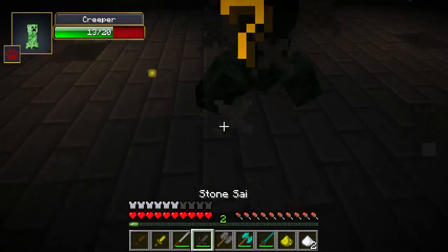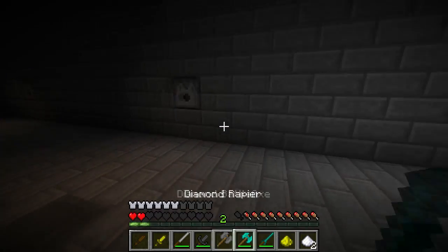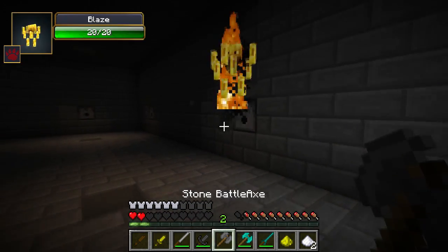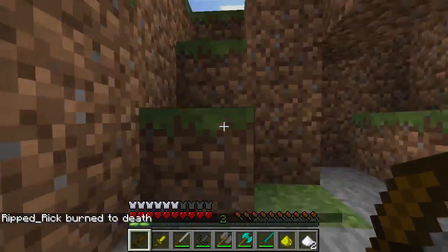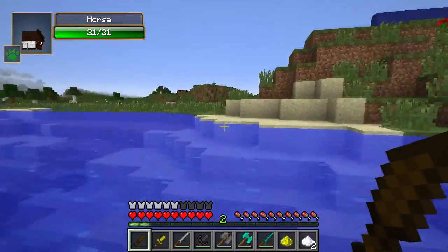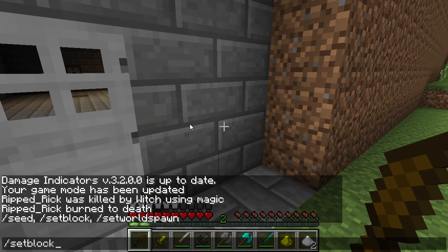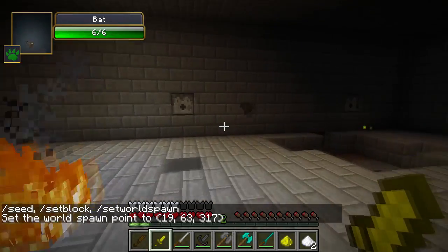We'll use the stone sai — die! Now I'll have to fix all this. Let's use the stone axe next. Oh, there's a blocking technique with the stone axe — it looks like most of the weapons have a block ability, which is cool. Oh no, blazes are bad — he got us. One more time, but this time let's set the spawn a little bit closer so we don't have to keep running back. Let's set world spawn right here. Back in there — looks like the blaze went away.